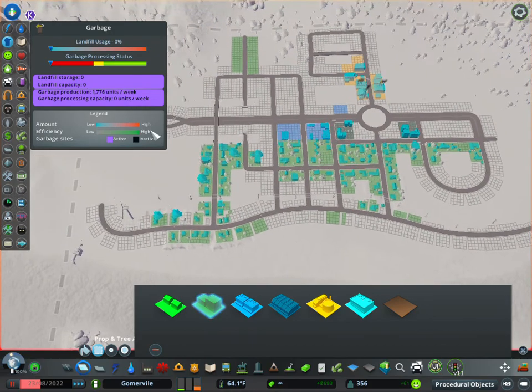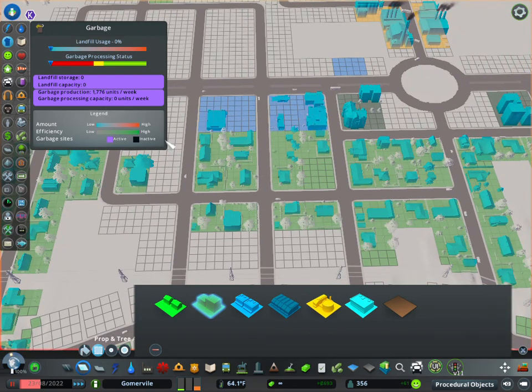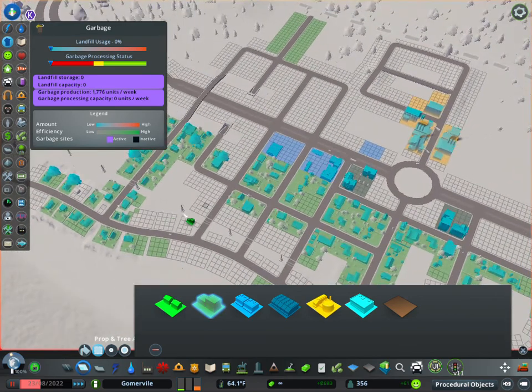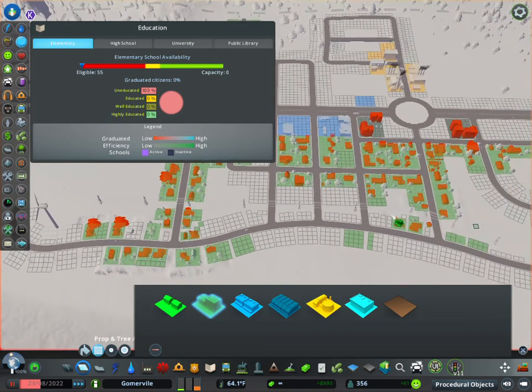Then trash - we haven't laid down any trash facilities yet but we will in a future video. As you can see it's basically zero right now because the city is so small. There is a production of 1776 units of trash per week, which is still a little bit, but it hasn't built up too much. We will need to lay a landfill down soon, but right now all the buildings are showing green or light blue, so we're good.